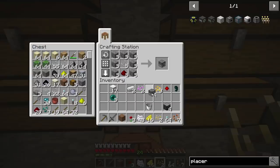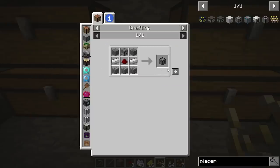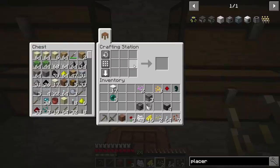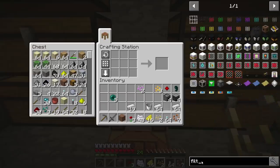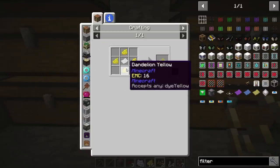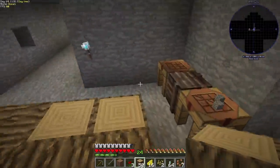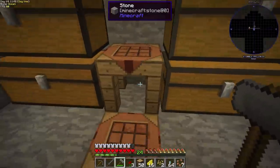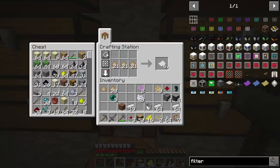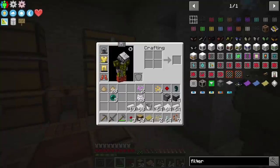I'll make four block placers as well. I need a little more stone — thankfully we made some. I need iron too; I'll just convert that over. We need filters, which take yellow dye, and they'll also need paper. Super easy — I'll just grab some wood, use this hammer, and turn it into paper. There's a bunch of paper — awesome. We can make filters now. We got four of them.